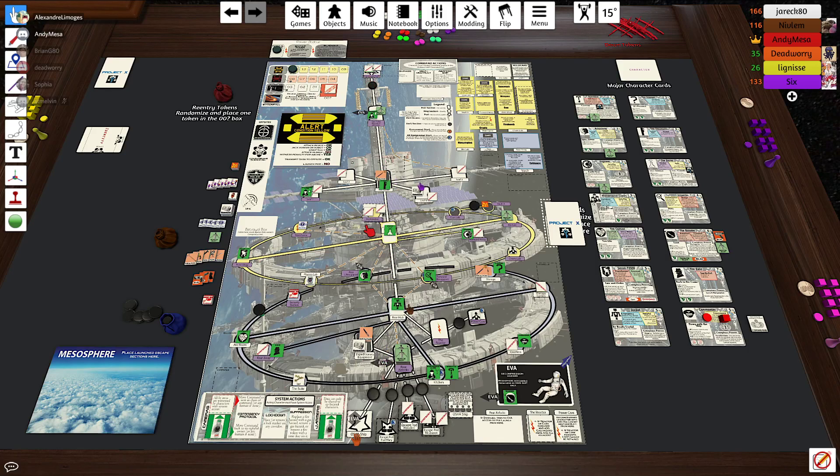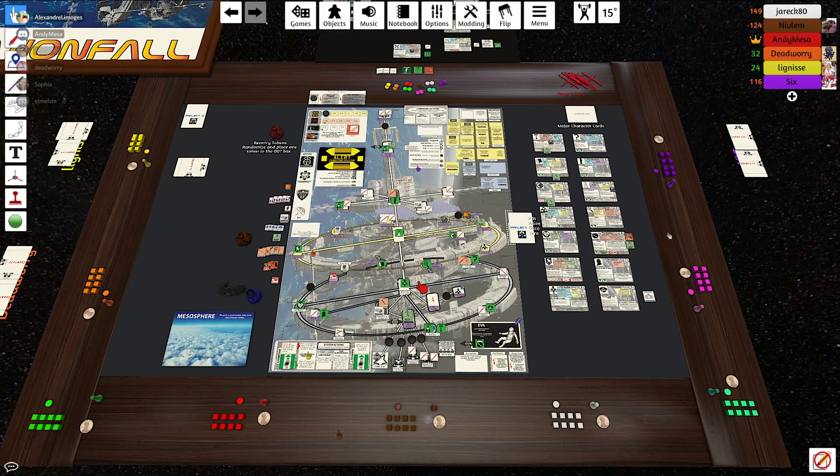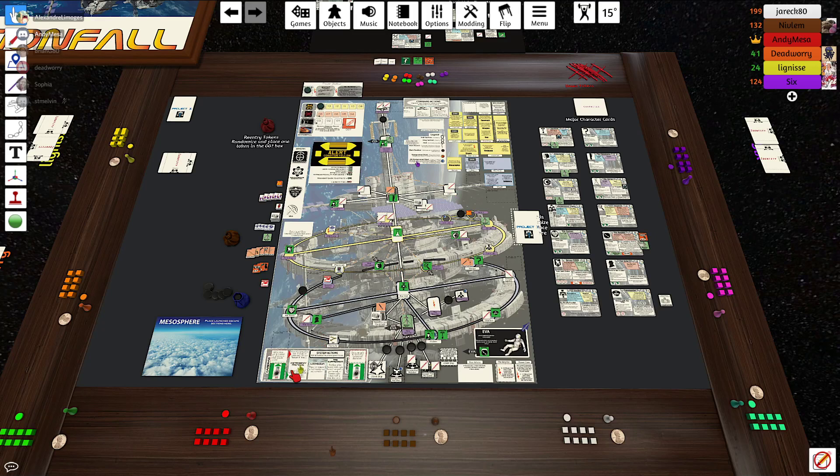When you attack somebody, if the section is lit — cameras on and not dark — or there's somebody in the room, the action is witnessed and there is a witness penalty. The witness penalty is discarding one cube from your unused pool. You only start with eight discs, so use them wisely. Drones and criminals are not witnesses, and dark sections have no witnesses.